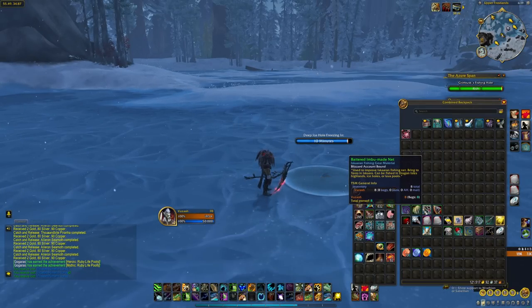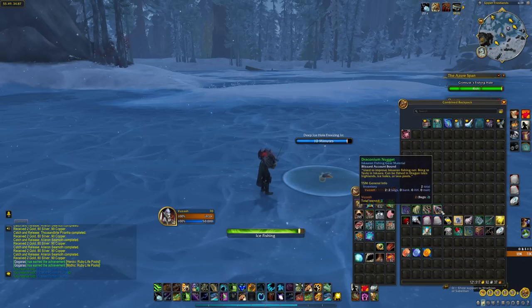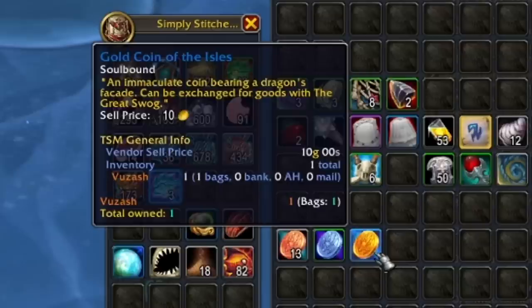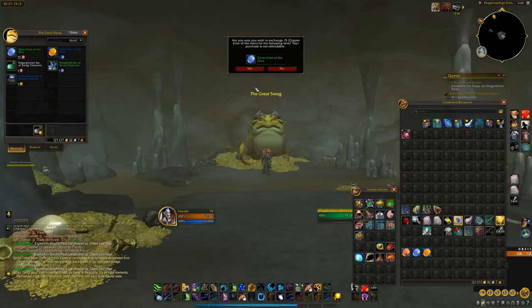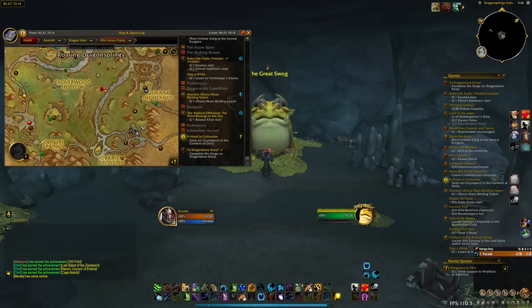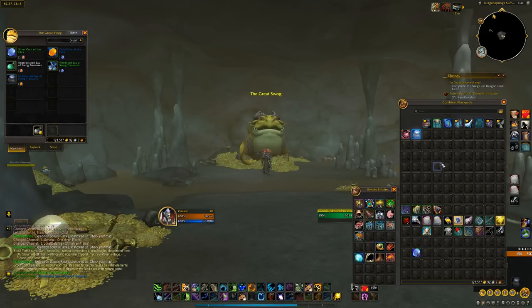You will also have a chance to get fishing gear material when fishing, but you can't use them unless your renown level is much higher than 10. You can also get coins — the copper coin, silver coin, and the gold coin. With these coins you can buy treasures from the Great Swog located here. The best one has a chance to contain Darkmoon Ace cards.